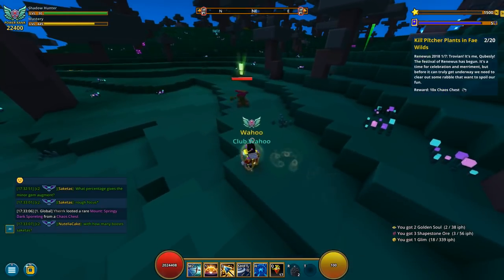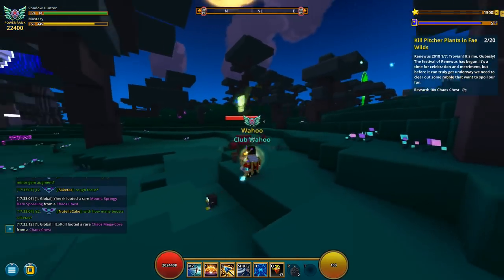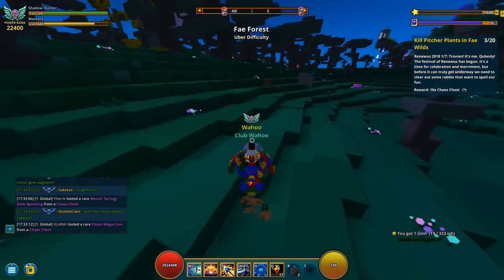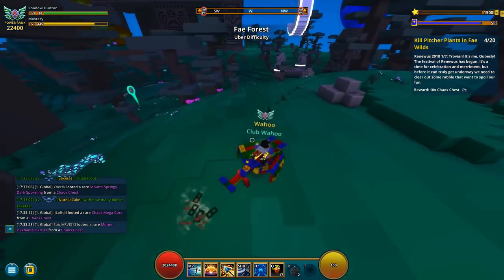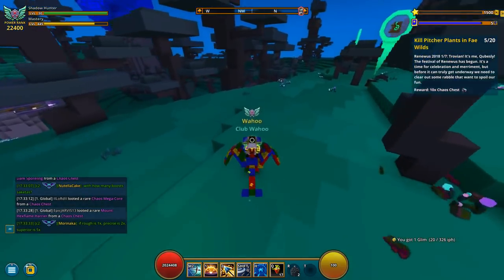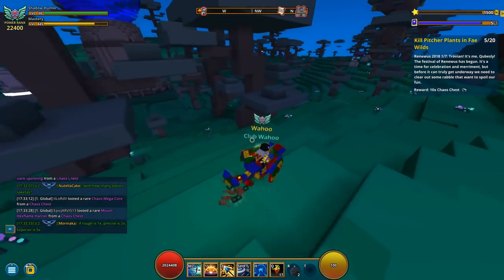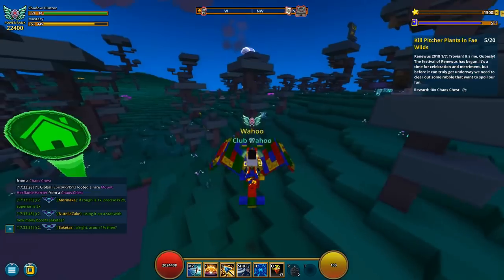Alright guys, so the first step is to defeat 20 of these monsters. I'm not sure what exactly they're called, but they look like little garbage canisters in some way. These are regular mobs in the biome, so these are not special mobs and they're not increased spawn. So if you don't find them at first, that's why — they are kind of competing with other monsters in the area to spawn. You just have to go around and destroy these monsters. I would suggest you go to the Prime 1 world if you can, because that's where there's most Fae areas. You can do this in any Fae area, but I would suggest you go there. So head on to step 2.